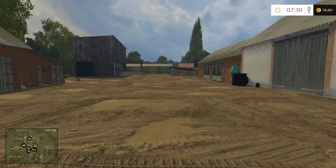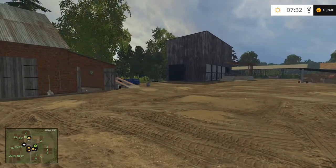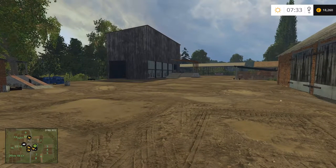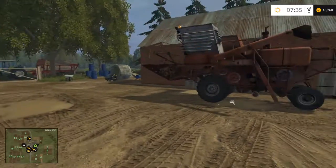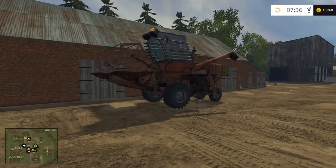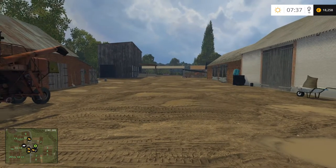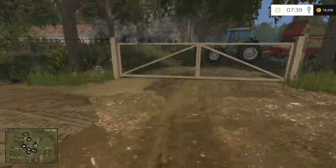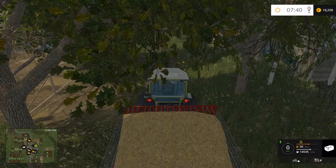I moved a trigger over here — it's where things spawn when we buy stuff. The reason I did that is because when you buy a header or sometimes even a truck trailer, it's difficult to pick it up. So let's see what happens with that. I made a change to the cow house as well, which I'll show you.